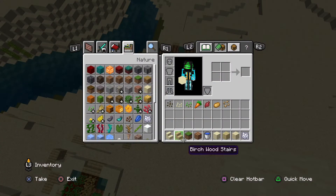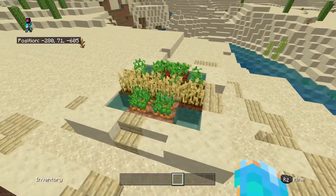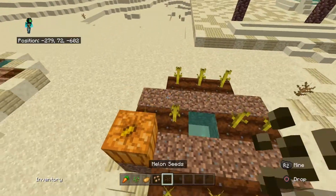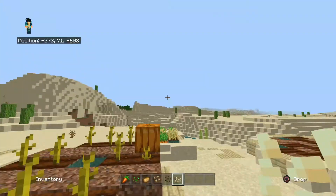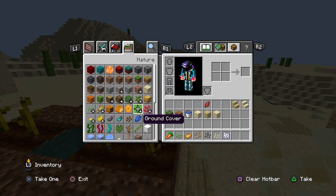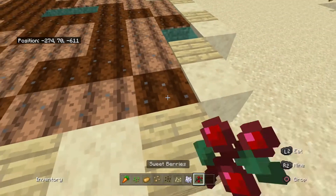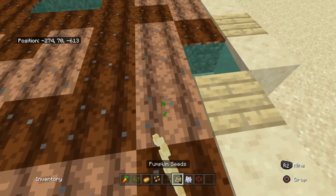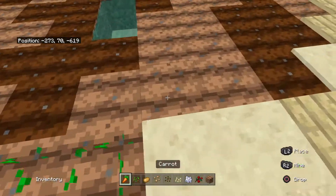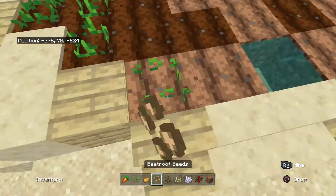I've finished the farm part. Now we gotta add in all the crops and stuff — carrot seeds, seeds. I need to get the foam mill. We need to do sweet berries as well. I think they're in here — yeah, sweet berries. I could do glow berries but glow berries aren't really fruit. Carrot, potato, beetroot.